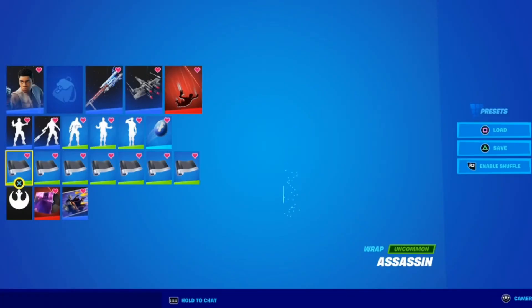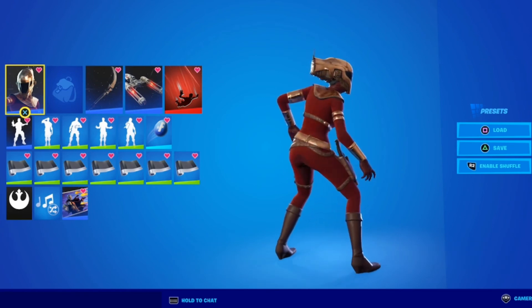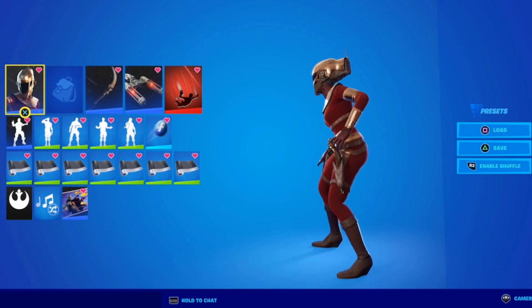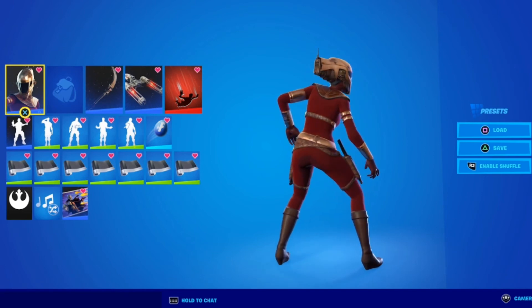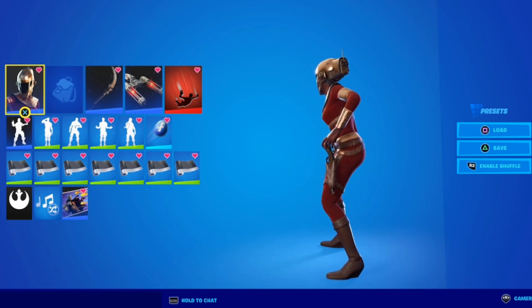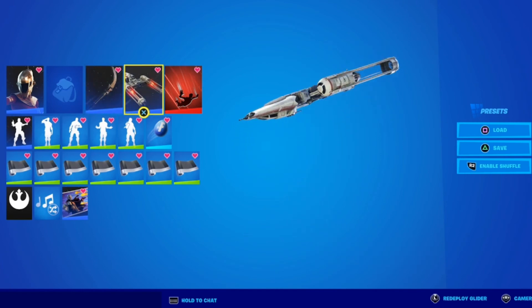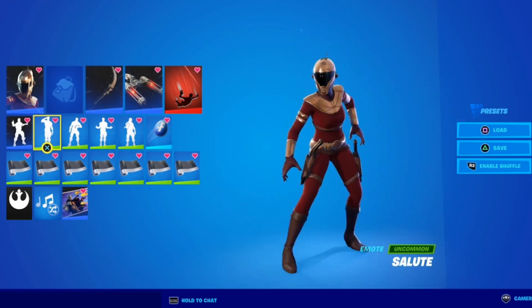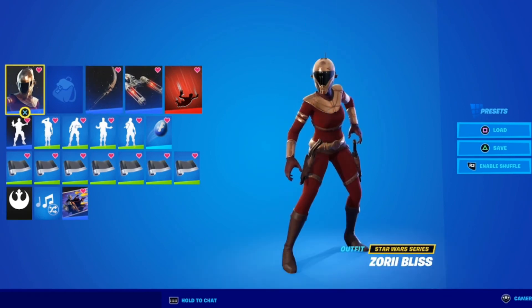The other character using the Resistance banner is Zori Bliss. She's a character many people don't even know — a lot of viewers didn't see the last movie or care about her — which is why this is one of those skins barely anyone bought and it hasn't returned to the shop much, though it may be back today for May the 4th. If you're going to get this skin, please use my creator code Putty. I attached the Vibro Scythe, Y-Wing, Resistance Thumbs Up, and Resistance banner to her, which is where you start to see a lot of item reuse since these characters didn't get unique items.